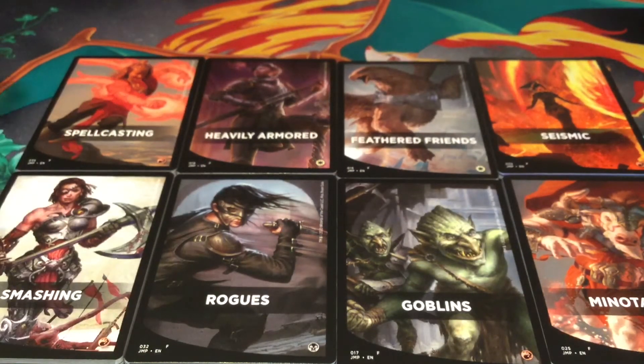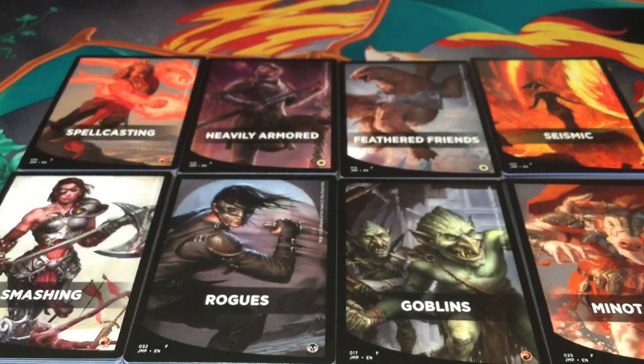I want to also give him flowing, long, beautiful hair as a theme — from the idea from Jake and Joel's Magic channel. I watched their three ways to build Jared Carthalion and I thought that was a funny way to build him. So I want a hair theme and a damage theme. Those are the pulls from the Jumpstart.